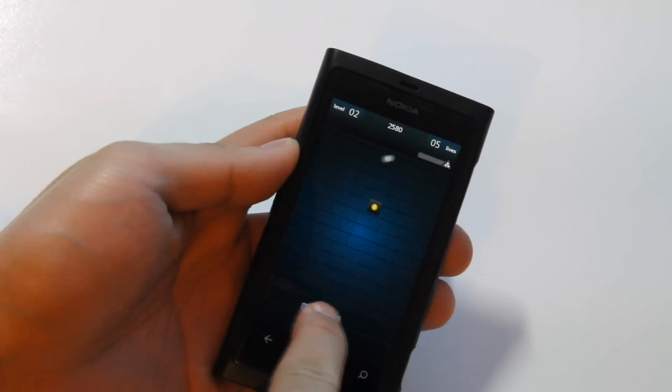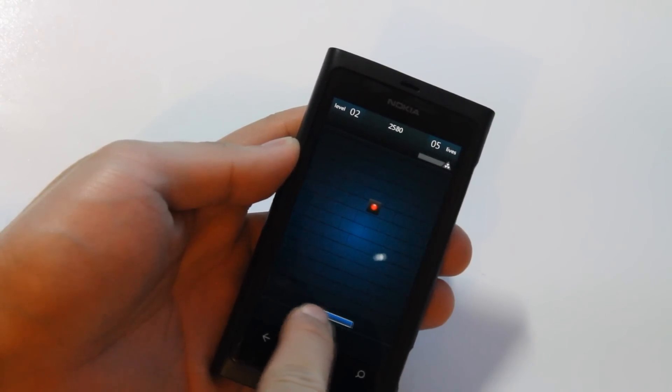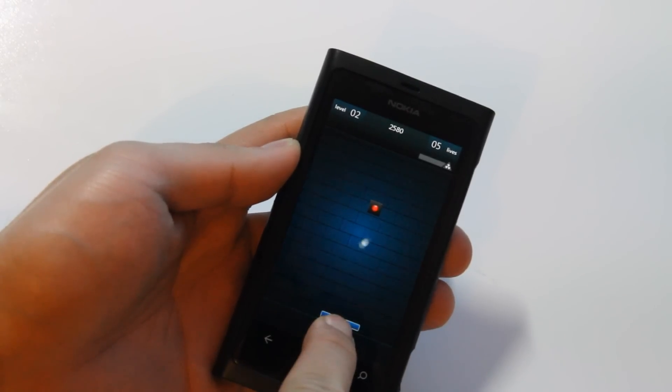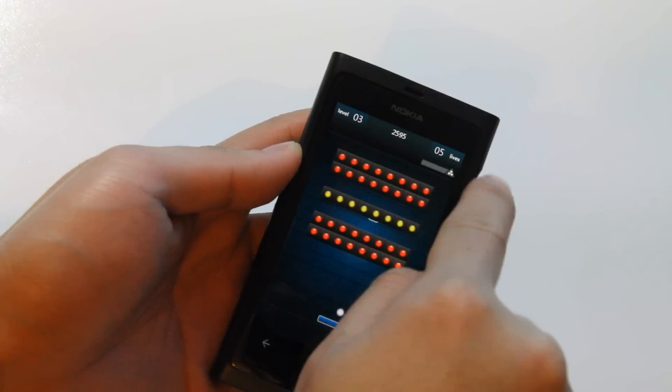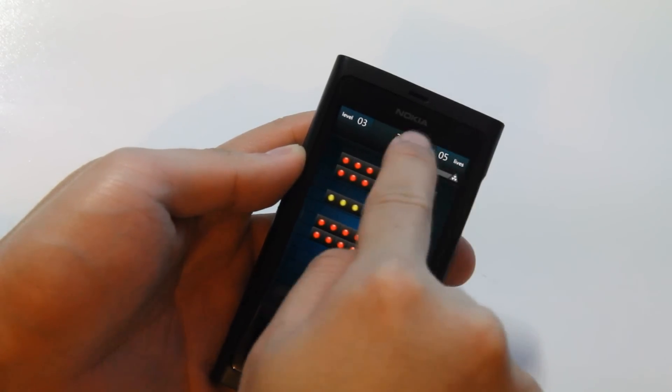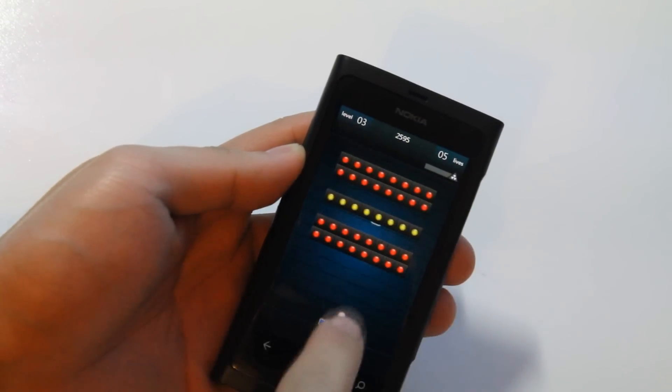Now our paddle's got a little bit longer. You can see on the top you've got lives, this is your score, and that tells you what level you're on.